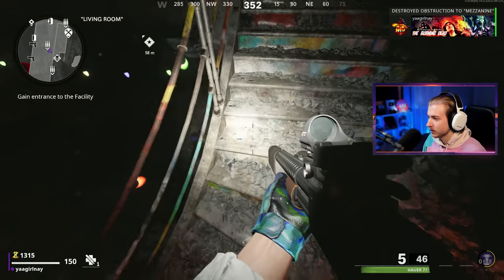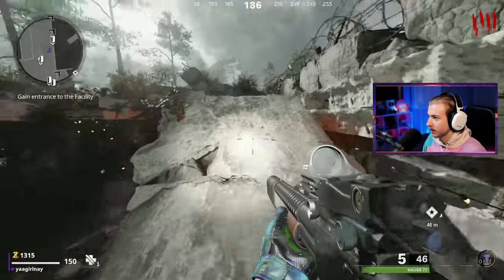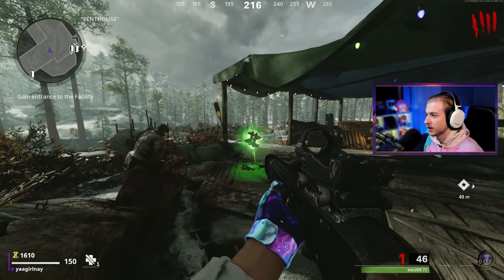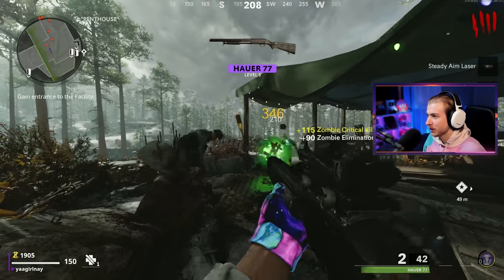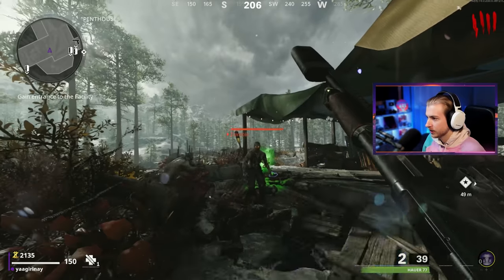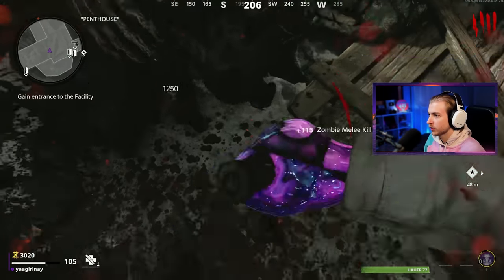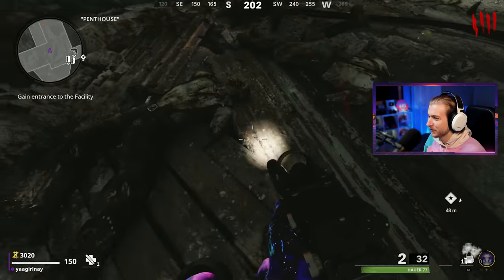I'm going to try to use the Hauer for as long as I can. Which one's move? All right, we'll make our way up to penthouse. Which one's shoot? I can't look up — which one's look up? It's right bumper to aim in and left bumper to shoot. We're going in. We're getting weapon levels too while we're at it. I need this thing leveled up. At least my reload is still the same. You guys have no idea how confusing this is.